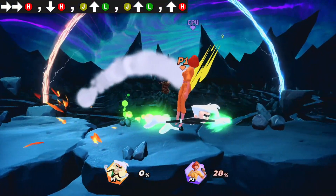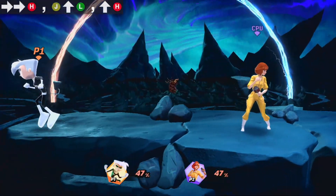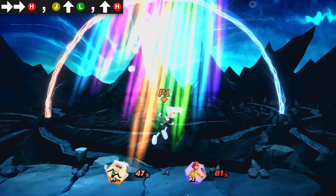Heavy Dash Attack is also solid, generally leading to the same confirms as Light Dash Attack. Though at mid percents, you can combo straight into a Light Up Air, then a Heavy Up Air for a kill.